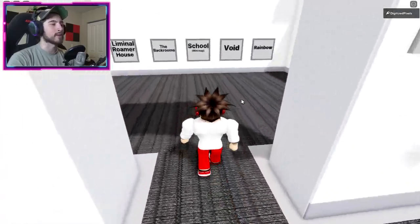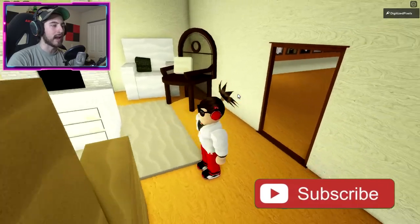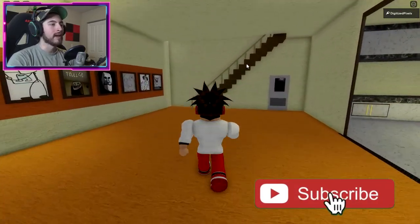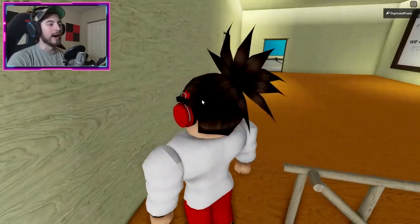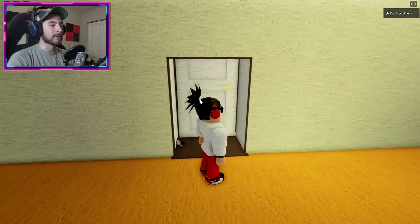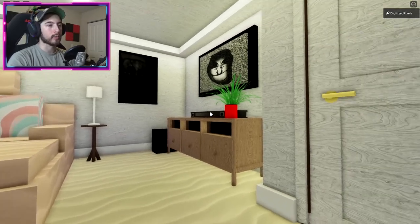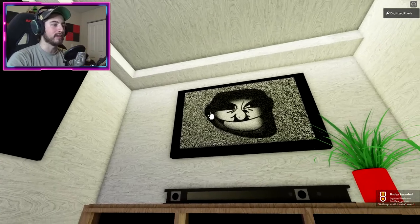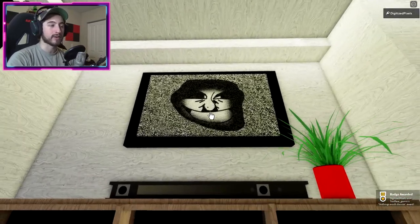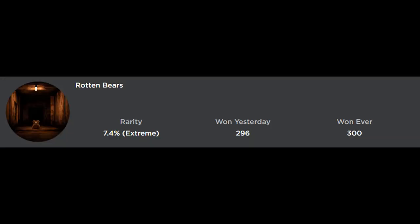To get the Nothing's Worth the Risk badge, go to liminal roamer house. Turn around and head up the stairs, take a left through the door into the room, and look to your right — there's going to be a TV. Click or tap on the TV, more specifically the face, and you'll get the badge.